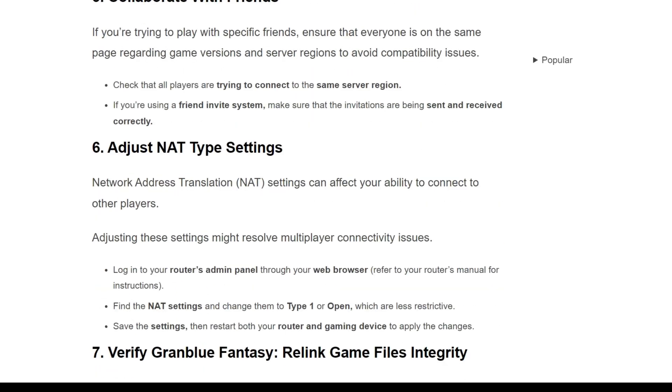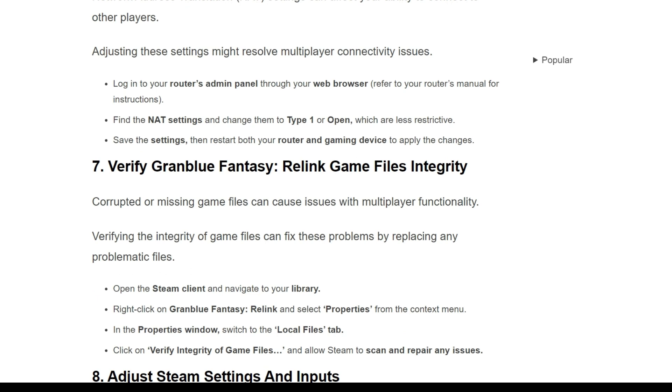The sixth solution is to adjust your NAT type settings. Network Address Translation (NAT) system settings can affect your ability to connect with other players. Adjusting this setting might resolve multiplayer connectivity issues. Log in to your router's admin panel through your web browser — refer to your router manual for instructions. Find the NAT setting and change it to Type 1 or Open, which are less restrictive. Save the settings, then restart both your router and gaming device to apply the changes.